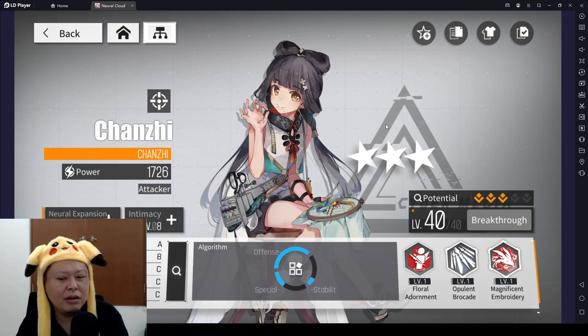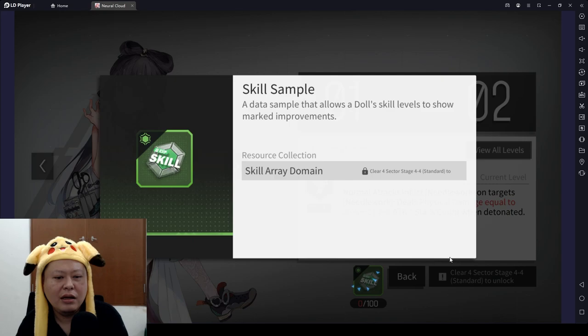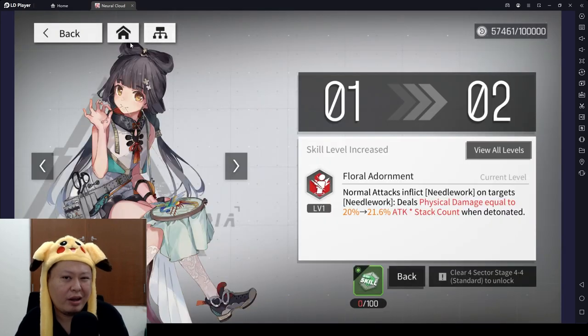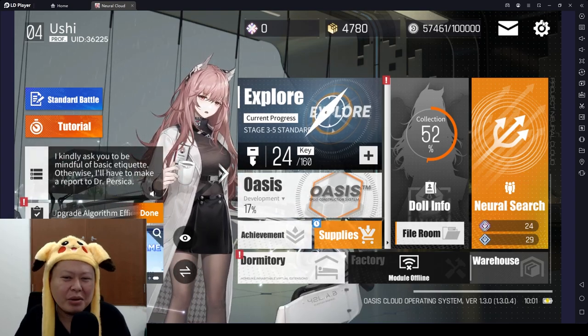Tip eight: to make your characters even stronger you need to raise their skill level. To access this feature you have to unlock it by pushing the standard mode story to stage 4-4. Raising skills will make your characters significantly stronger later on.